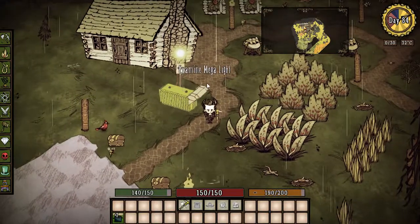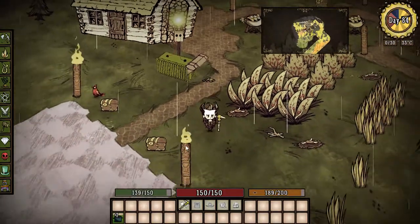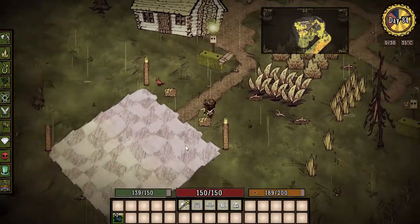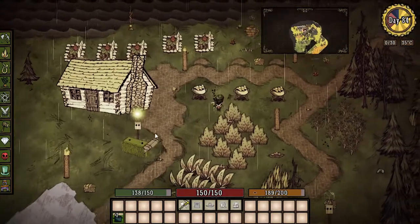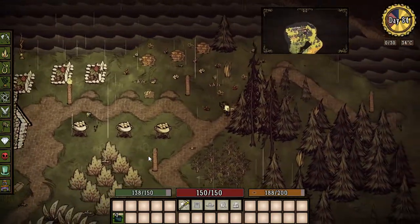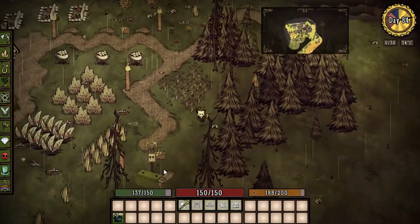There it is — check that out! Our light is on. It's midday right now so you can't see how much light there is, but that's a pretty good lightning rod. It is really bright. Now I've got a bunch of tiki torches set up here at the old base camp.